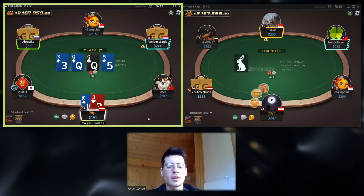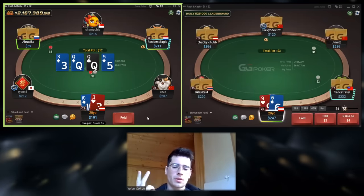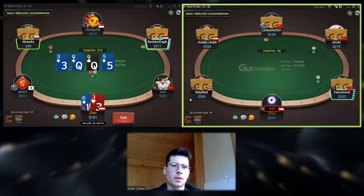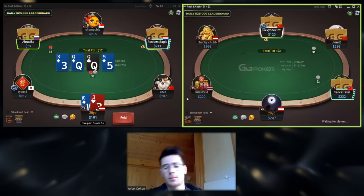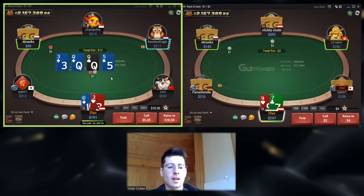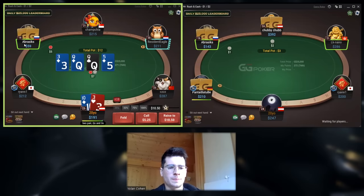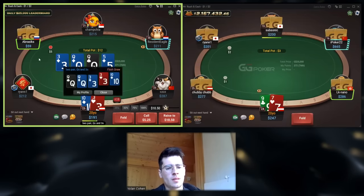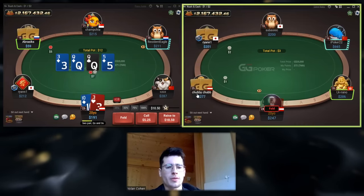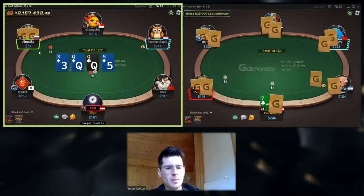I'm always doing one-third in position. The reason is because the EV difference compared to theory — what I call EV realization — you don't lose that much. I think it's super easy for me to have random sizings, but I don't see this line being blocked that much.